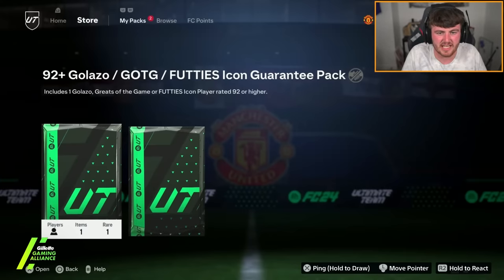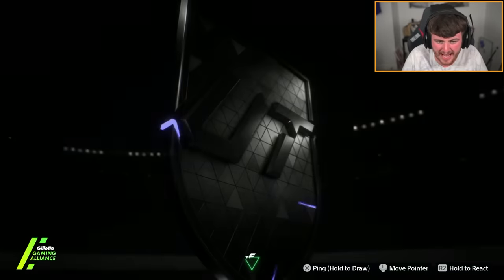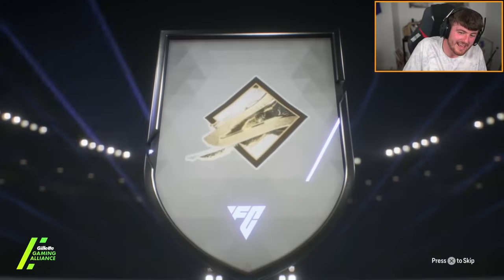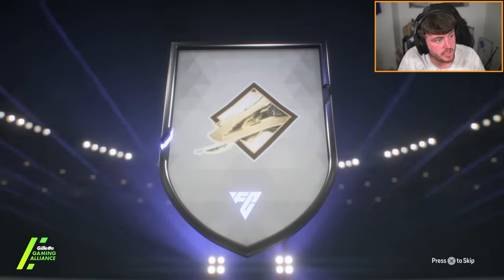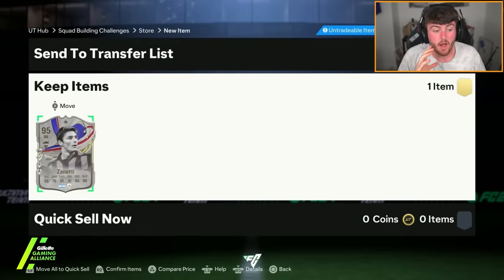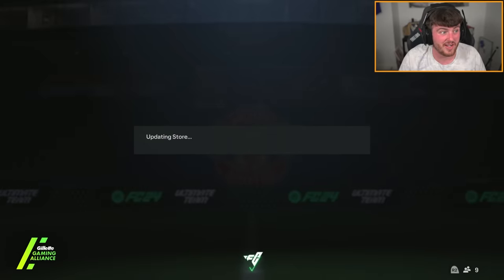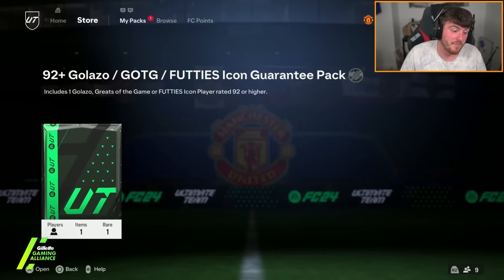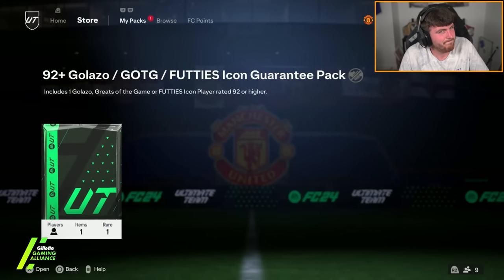Next 92-plus Galazzo, Greats of the Game or Footies Icon Guarantee pack — it's going to be a Greats of the Game, Argentinian right back. It is Zanetti. I've heard rumors that Maradona is returning to the game in FC 25, which is good because then packs where you get an Argentinian icon aren't automatically underwhelming — you could still get Maradona. Imagine a 98-rated Greats of the Game Maradona card. I'm hoping that rumor is true.